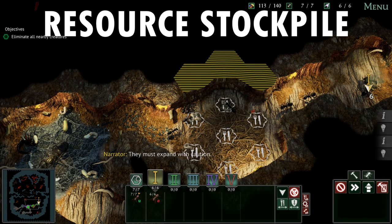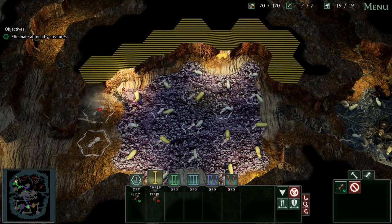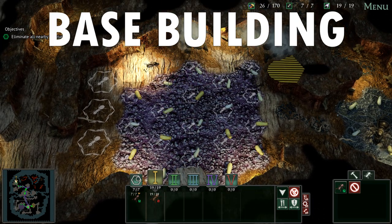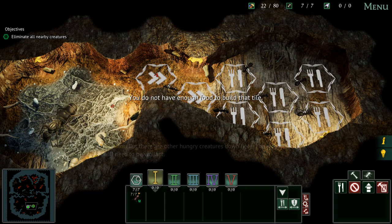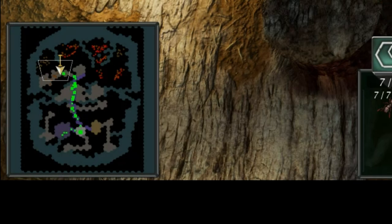They bring back and stockpile resources which you then use to build more spots for larvae, these acting as both your population cap extenders and production buildings for units. So there is base building - you take up space in your base with food stockpile buildings, larvae hatching buildings and even speed-boosting paths of sorts. These paths help your colony workforce and protectors travel faster to the furthest reaches of your insect realm.